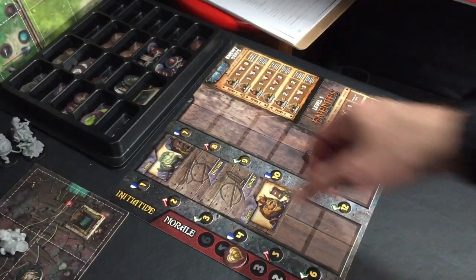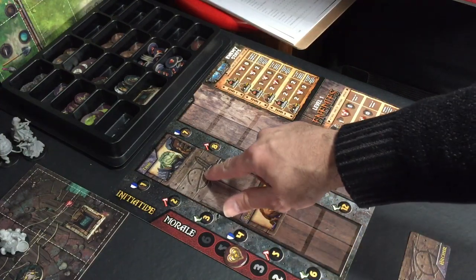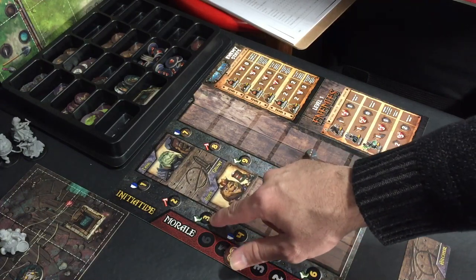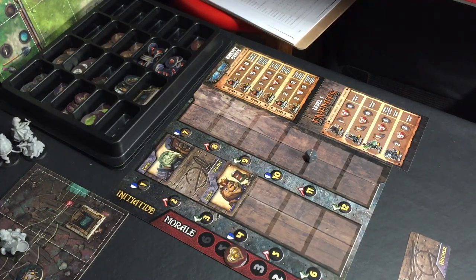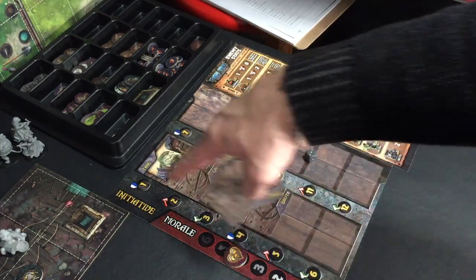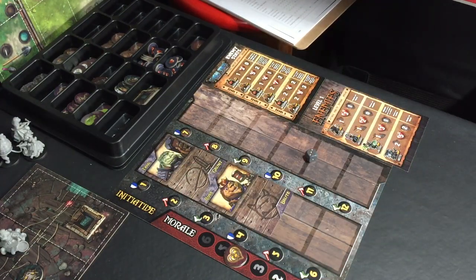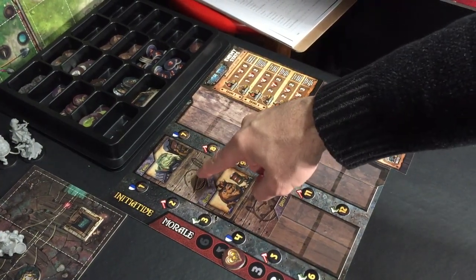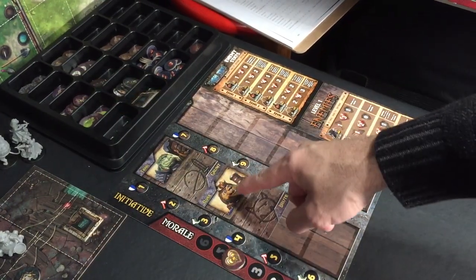On the initiative track, we've cleared out the archers, so the grunts move up and add an additional attack — that's bad. Ross moves up to add an additional movement action. We add our brute at the end, giving him an additional point of defense. These bonuses are really easy to forget, so I apologize if I miss them. Okay, so that was Tank's turn and the grunts' turn — they attacked him. Now we're back to Ross.